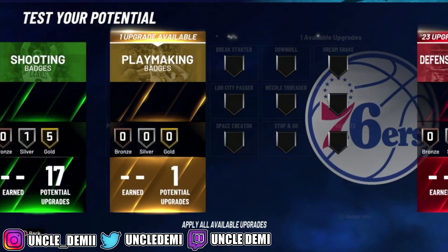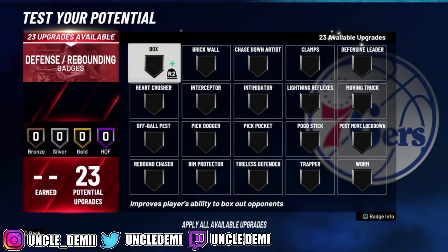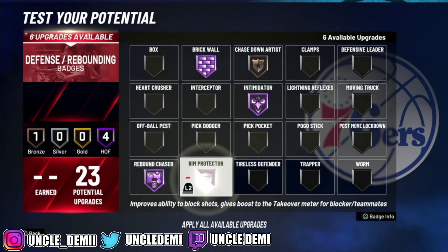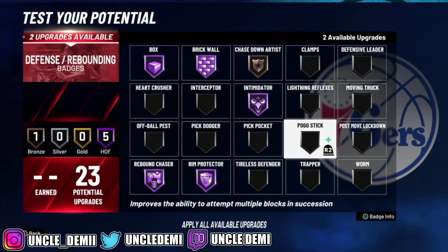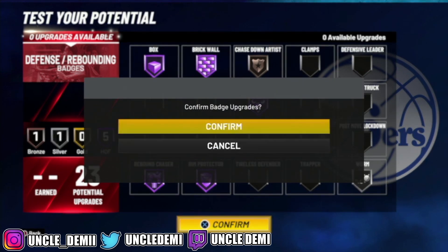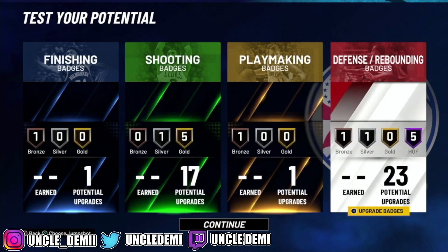For your playmaking, you just want to get ball out. On the defensive side, since this is going to play like a big, you want to go with brick wall, chase down, intimidator, rebound chaser, rim protector, box out — definitely want to get box out — and then I would probably go with silver worm. So again, you get 23 defensive and rebounding badge upgrades and 17 shooting, and these are gold and Hall of Fame.